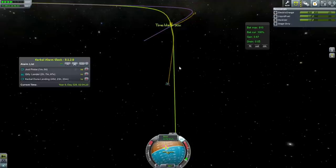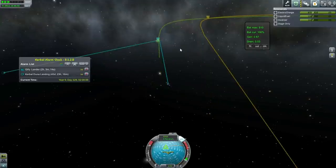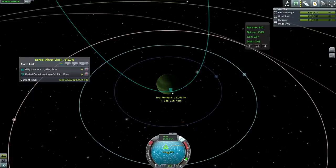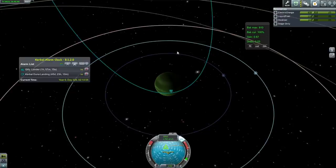We are going counter-clockwise, which is the correct direction. I'm going to use KSP's aerobraking calculator online to double-check that our periapsis is okay. I've checked it out and 117.4 kilometers is just fine, so I'm not even going to make an adjustment. It is a fine periapsis and will hopefully bring our apoapsis, once we've aerobraked and gotten into orbit, around the orbit of Val. That is my intention.